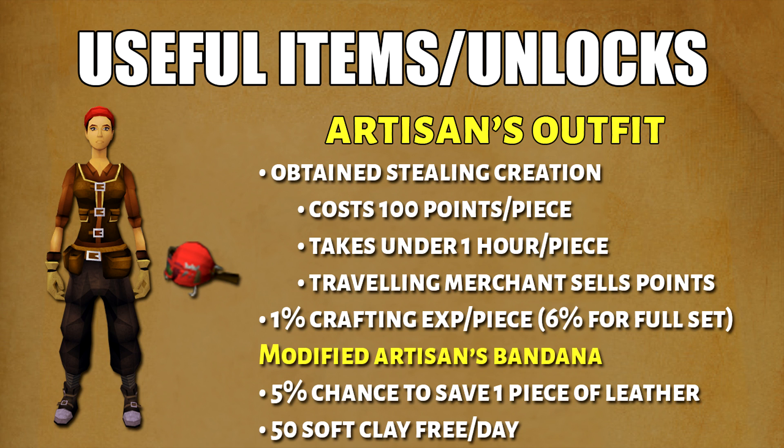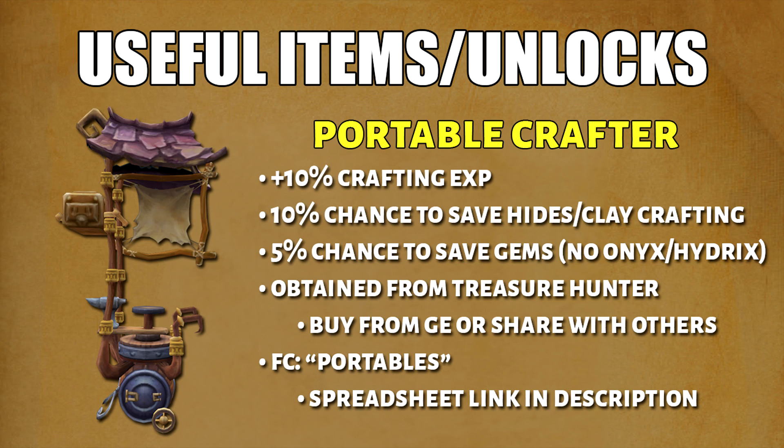We also have the Modified Bandana. It gives you a 5% chance to save one piece of leather when you're crafting. Portable Crafters have a couple of different effects. First, you'll get 10% more crafting XP. Secondly, there is a 10% chance you can save either a hide or a clay when you're crafting. And finally, there's a 5% chance you will save a gem when you're cutting gems. You can either buy this from the GE or share it with others. There is a spreadsheet for tracking this, and I will leave that link in the description.